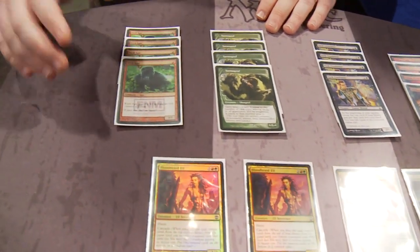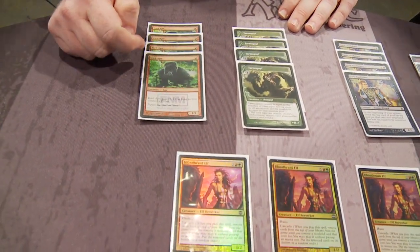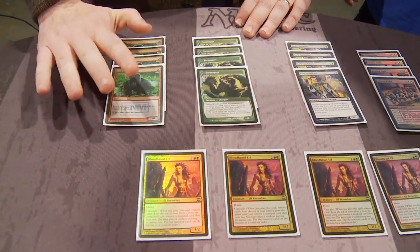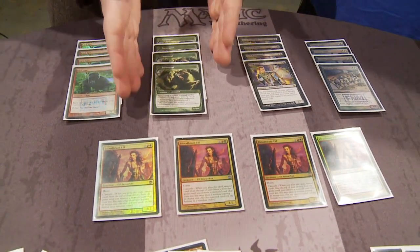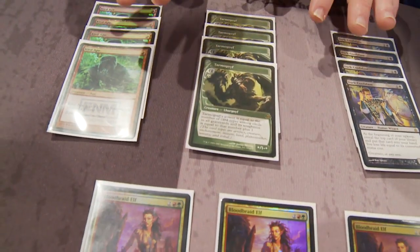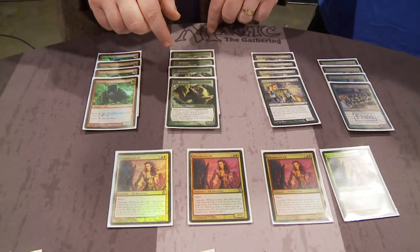We begin at one mana: Curd Ape. How often is this a 1/1 for you? Never — it's always a 2/3. It says 1/1, but it gets +1/+2 as long as you control a forest, and that's pretty much always. Next across, one of the all-time great cards: Tarmogoyf, the star, the */* creature. How often is that a 0/1? Very rarely, but it does happen on occasion.